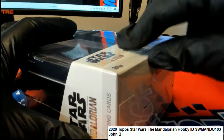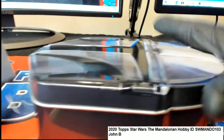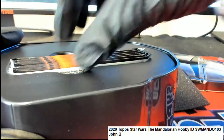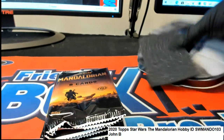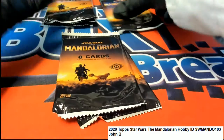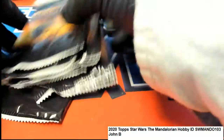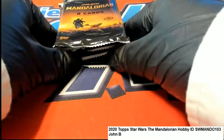Good luck, John B! John gets his pack and he's the first pack owner out of this box. We'll do a pack shuffle, and John, if you're here you can choose your number — the top being number one, the bottom being number seven. And if you're not here, that's okay too.